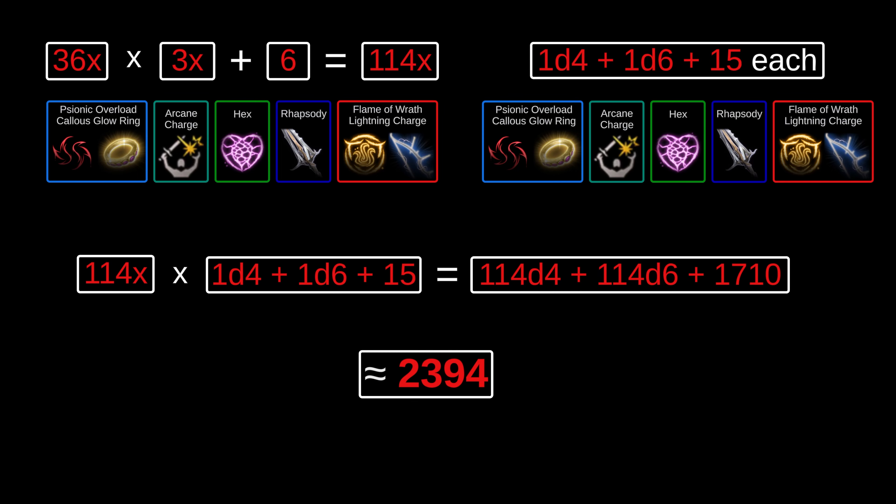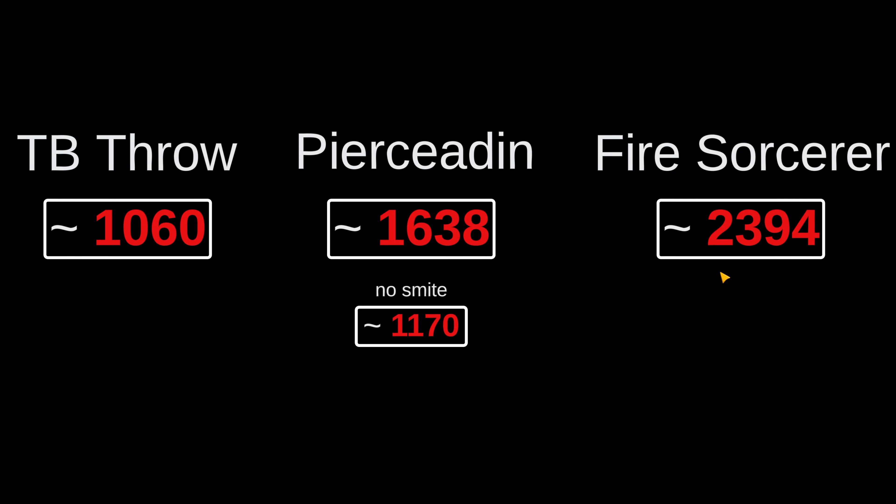Comparing Fire Sorcerer's numbers to the other two, it's pretty clear that among these three, Fire Sorcerer is definitely the better abuser of DRS. As far as I know, Fire Sorcerer is probably the best single-target abuser of DRS in the entire game — there are very few builds, barring area-of-effect DRS abusers, that can even come close to the damage it deals with just its damage riders alone. And that isn't even accounting for the build's full damage. Naturally, some of you are curious: TB Throw can produce 4,000 damage at its damage maximum, so what is the damage maximum of Fire Sorcerer?